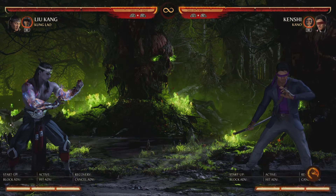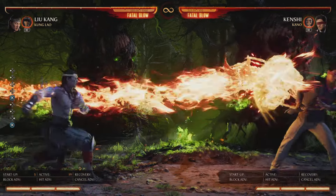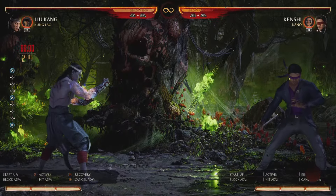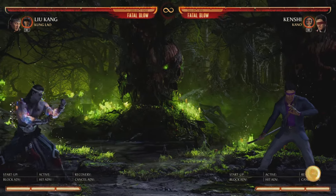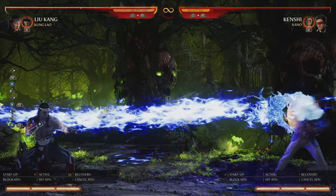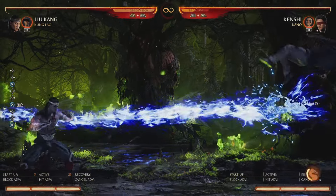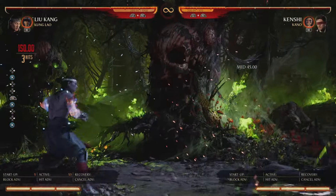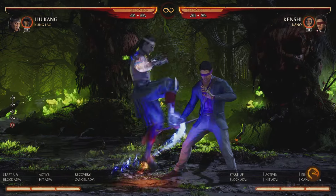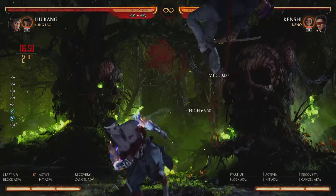He's got his flying kick — back-forward-three. It's obviously unsafe on block but brings you close even on block from full screen. If you amplify it, it becomes like a projectile from full screen. You can hit-confirm it: if you see it hit from full screen you can throw another one out.